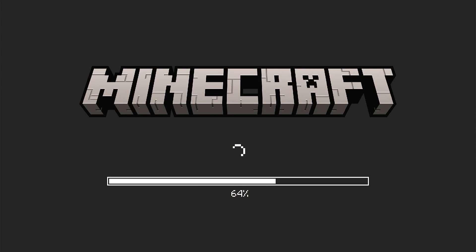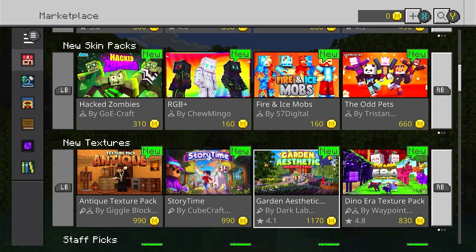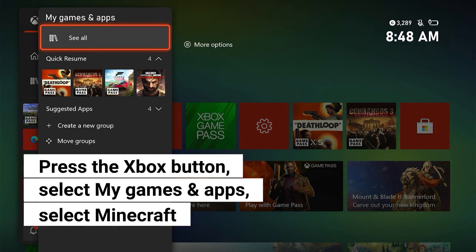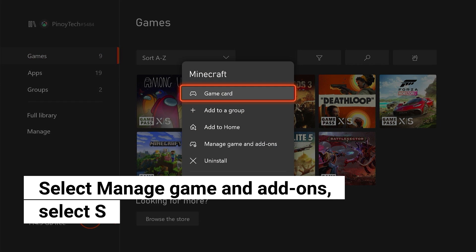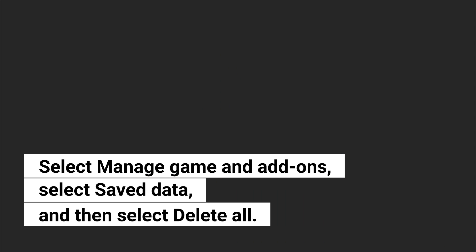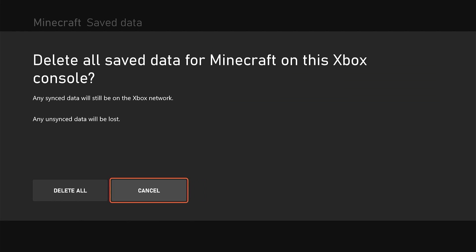Fifth solution: clear the game's cache. If previous solutions didn't fix the stuttering, delete the cache — these are temporary files that can become corrupted and cause issues. Press the Xbox button and select My Games and Apps, then select See All. Highlight Minecraft, press the menu button, and select Manage Games and Add-ons.